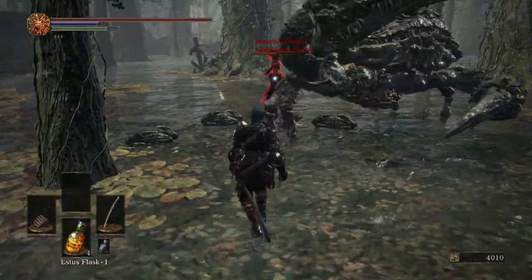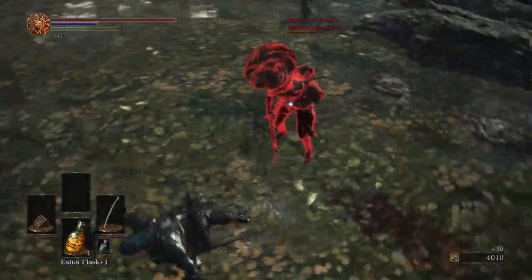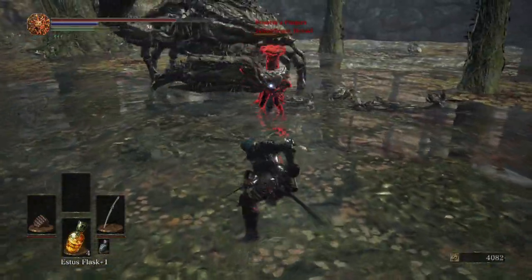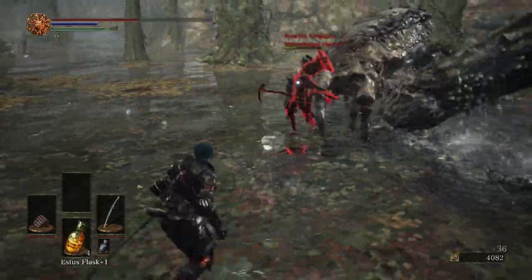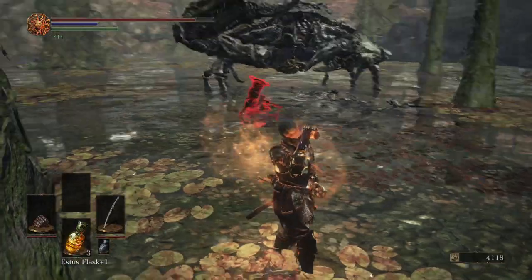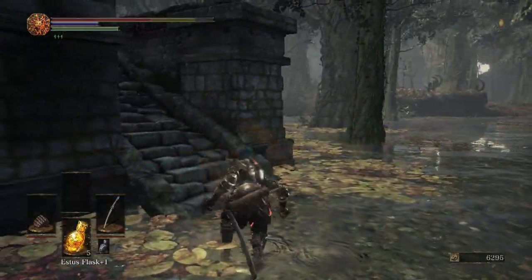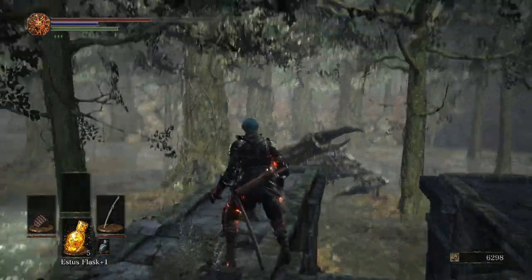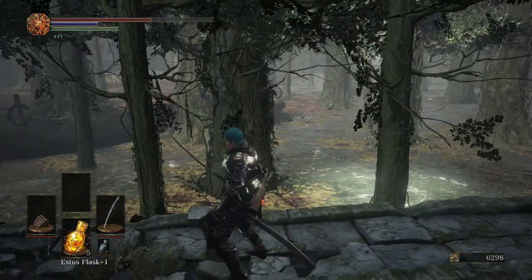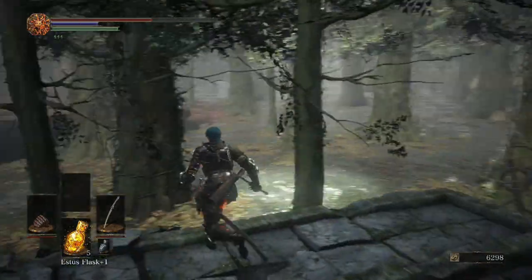Come on crab, take a good hard swing — there we go, thank you very much. So we'll get the NPC invader's weapon and hat and we'll get the hell out of here. You can kill the crabs, it's just a pain, especially the other one because it's in the deep water.